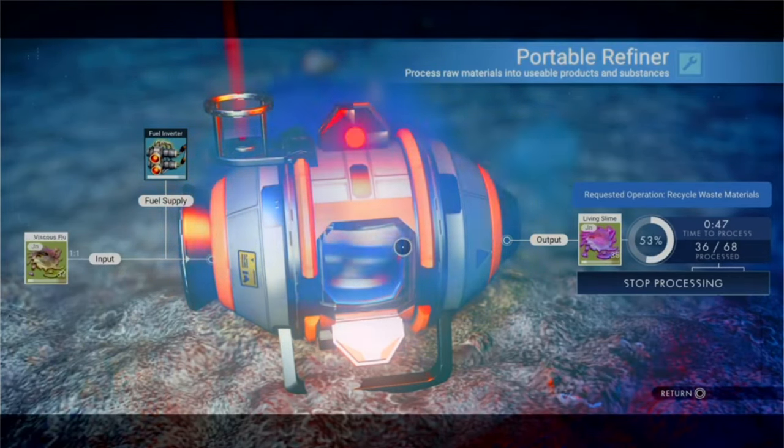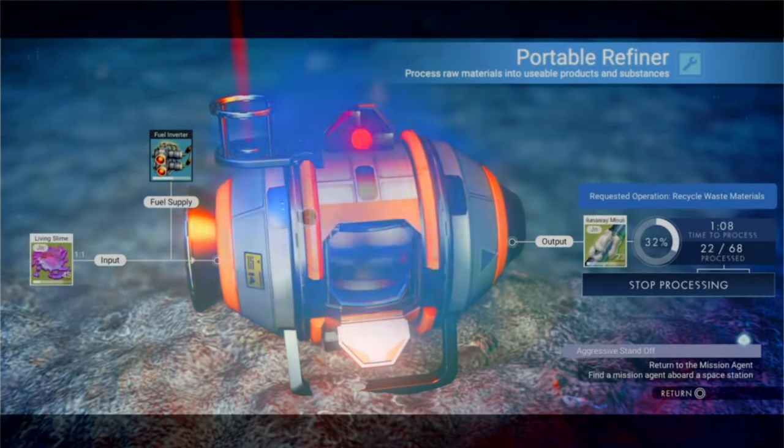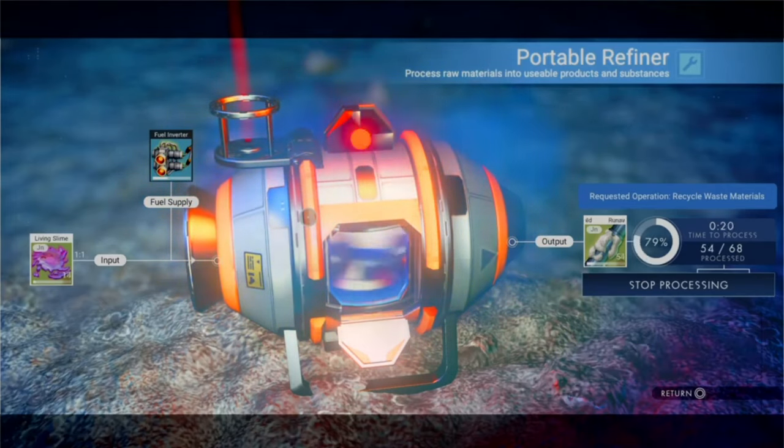Tainted metal is the final resource worth mentioning for the refiner. You can get a healthy amount of it from derelict freighters, and tainted metal refines into 2 nanites apiece — a half-decent ratio. You can easily get a few hundred units from any derelict freighter, giving you almost 500 nanites. Just be careful of the horrors on board.